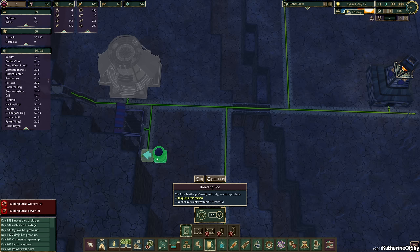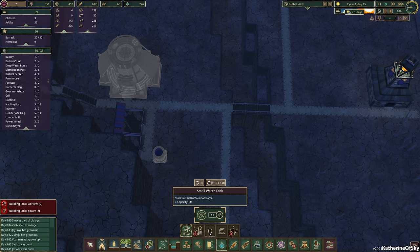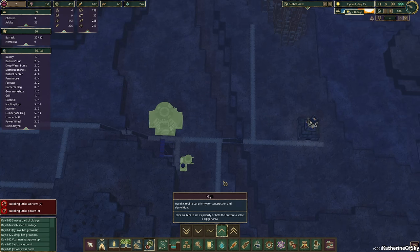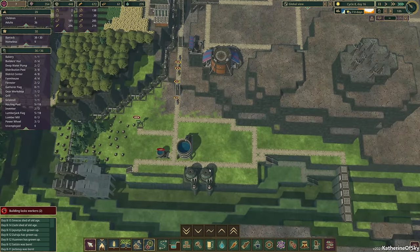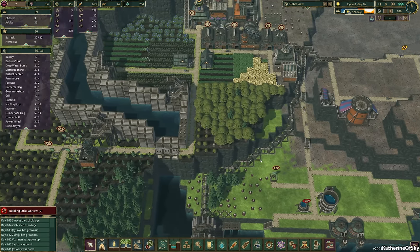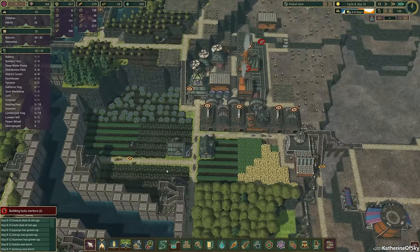Let's build the breeding pod here. And then I want to build a water tank here so that it can be filled up from storage. Those are going to be kind of important, and we're going to go ahead and make those higher priority. It looks like our builders should be working on stuff.